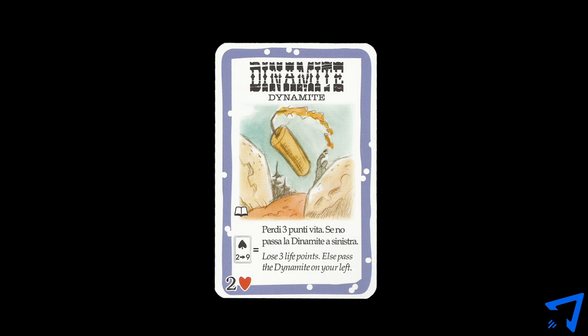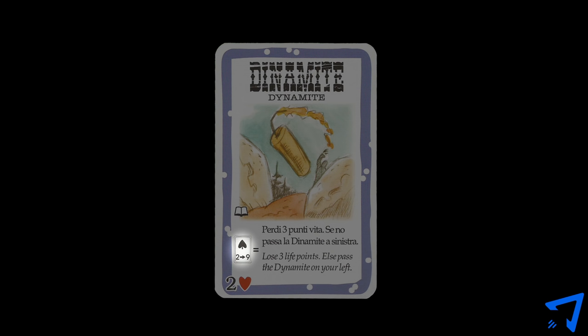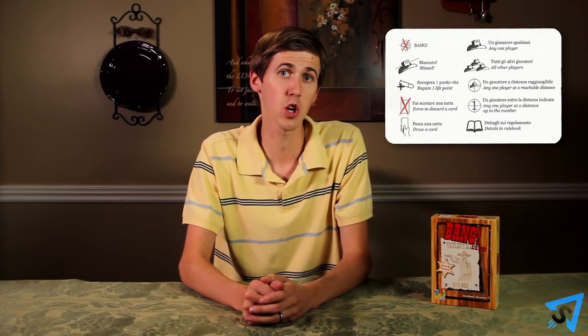Dynamite plays in front of you. At the beginning of your turn, before you draw, discard the top card of the draw deck. If it is a spade 2–9, the dynamite blows up and you lose 3 bullets; if you still have health, continue your turn. If it isn't a spade 2–9, pass the dynamite to the next player in clockwise order, and the process continues until it blows up or is discarded. If you are in jail and the dynamite comes to you, solve for the dynamite first, then the jail. If a player is eliminated by dynamite, the damage is not considered to be caused by any player. Until you become familiar with the cards, you may need to reference the instruction book or summary card throughout the game.